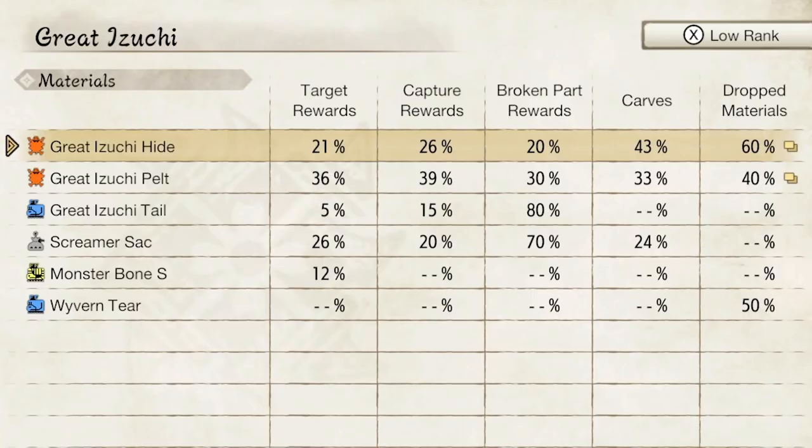Now if we look at his materials, you can see he has a great variety of materials right over here: the hide, the pelt, the tail, screamer sack, bone, and wyvern tear. You'll also notice that there are five columns with different percentages. I'm going to explain what each of these columns does and how they work.